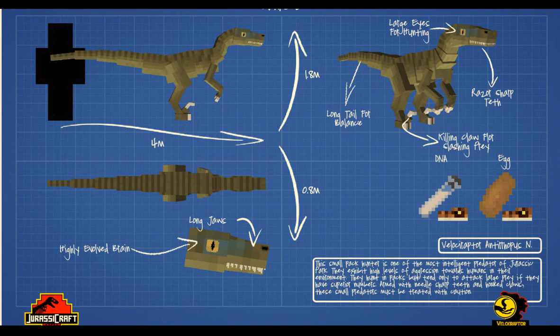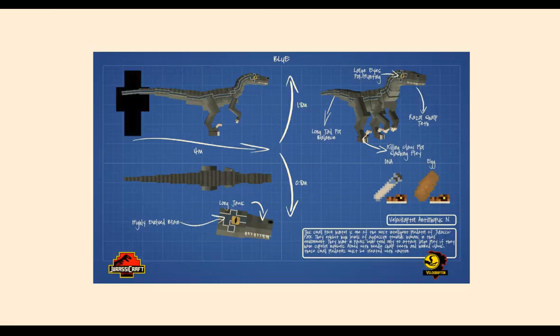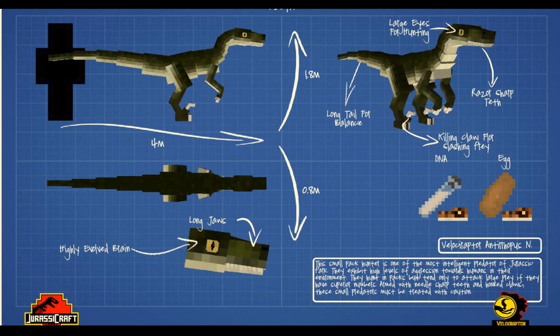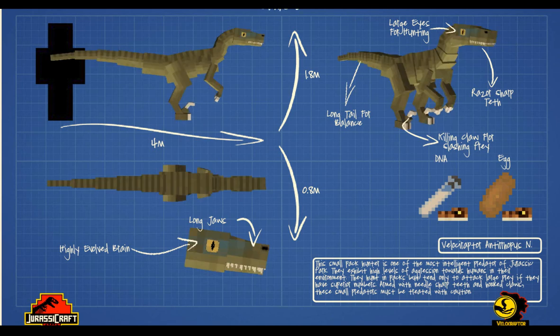Good old Charlie — you can see the difference. Same model used, they've just used different coloring for the body that makes it look like Charlie. Four meters long, so it's all Jurassic World.